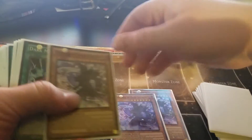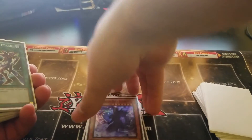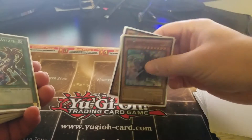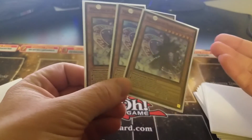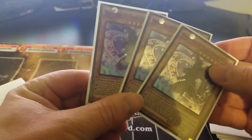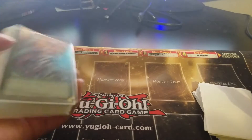Then we got the Magician of Dark Illusion. He can do the same thing as Palladium — he can help you summon out your Dark Magicians. He's also a level 7 so he can be used for your XYZs, and he can summon out pretty easily since a good chunk of this deck is spells and traps.